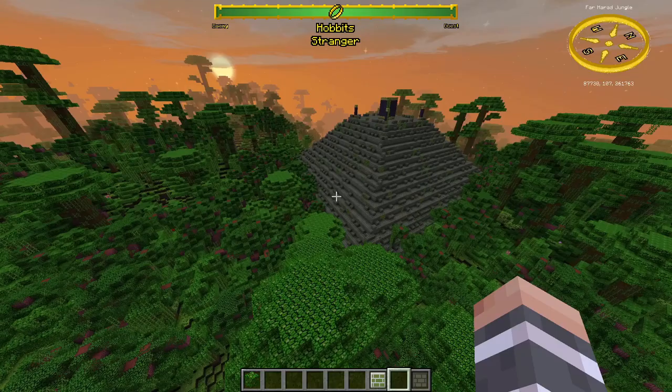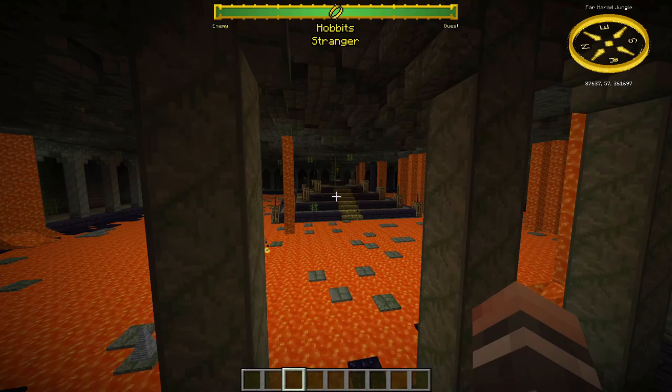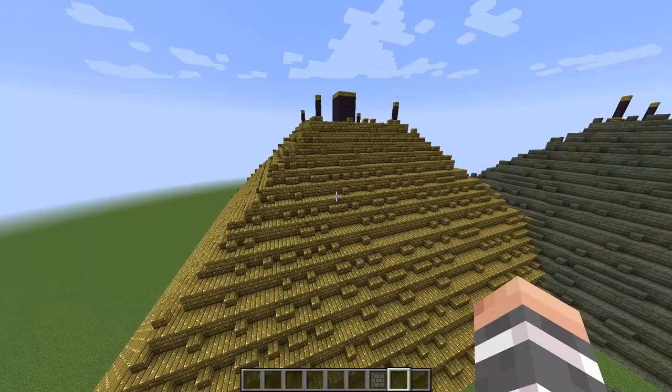In the jungle you can find pyramids. You can't break blocks in them. Each has 3 levels which are mazes, and a treasure room. The 3rd level also has traps. When you get to the treasure room you can disable the protection by breaking the banner, but be careful when you open the chests. There is also an extremely rare golden variant of this pyramid.